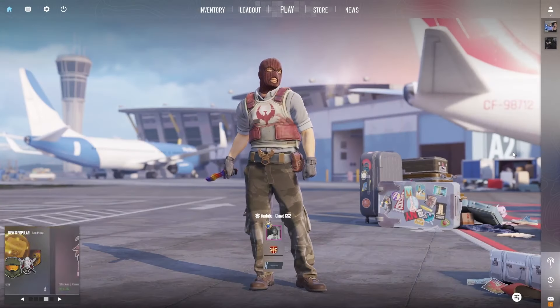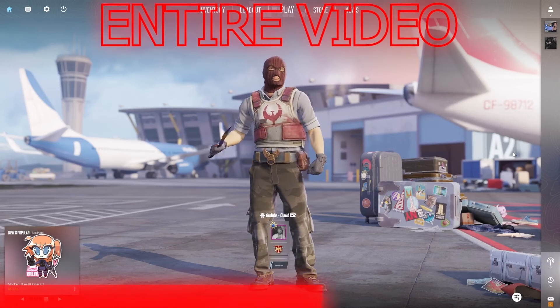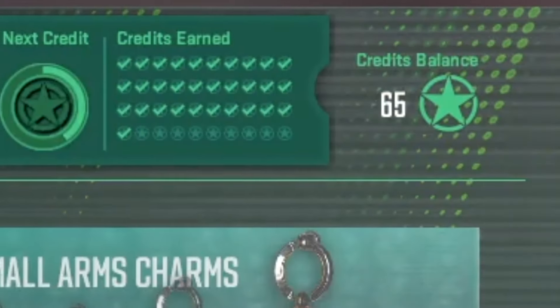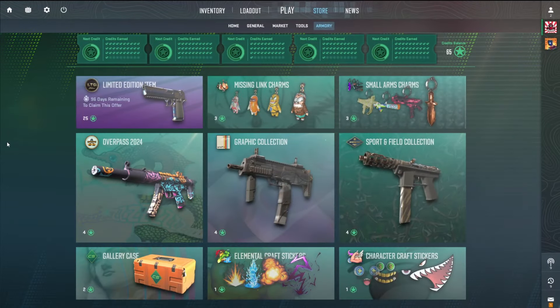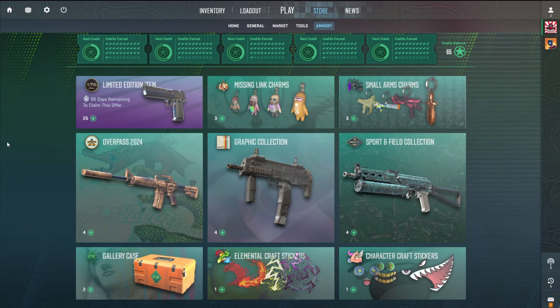As I do in all my videos, I will be giving away a skin in this video — stick around and watch the entire video to find out how to enter. With our 65 credits today, we're going to open about 5 different charms, 10 collections, and we'll finish it off with opening 5 more gallery cases.